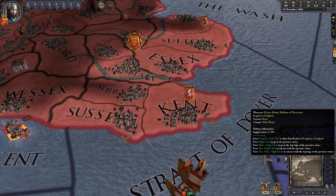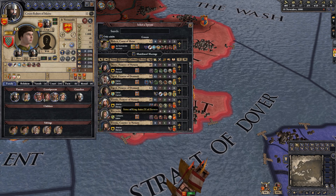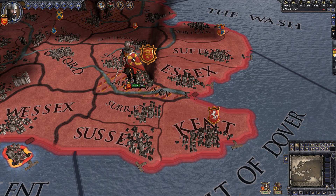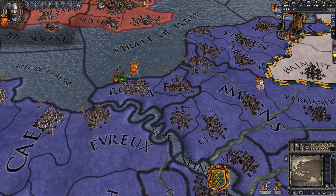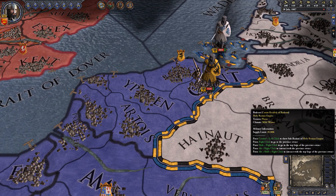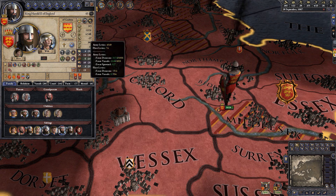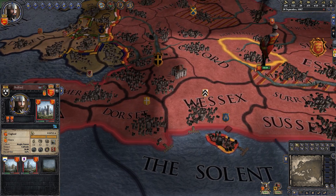We need potential allies in the future, so let's set up our firstborn son, who is a count, to marry a member of the royal family of Denmark. We put the English capital under siege. Sadly our enemy had the same idea because they sent a small army to put our capital under siege. We defeated the Anglo-Saxons in Normandy — now we just have to hope the Holy Roman Empire doesn't ransack our holdings, as they're fighting France.